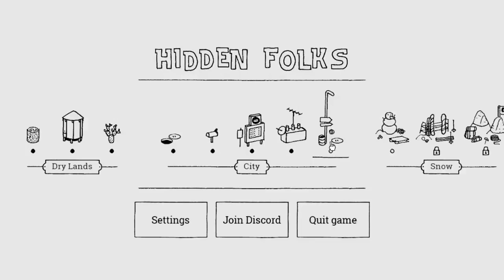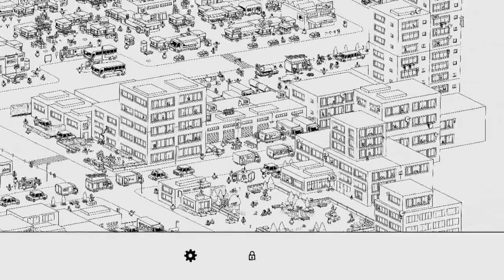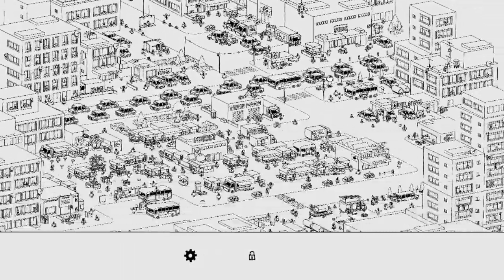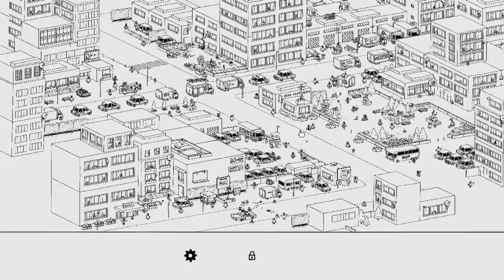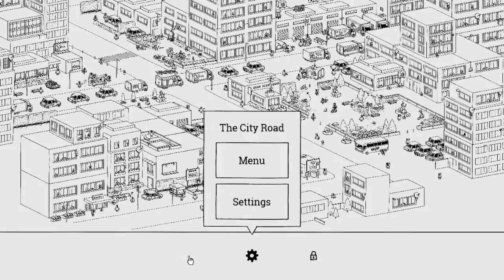Let's jump into the last city level and hopefully it's not a mess. Yeah, okay — it's a mess, but it's not as bad as that abomination last level. Something's off here though — the bottom of the screen isn't telling me what to look for. All I see is the menu cog and a lock. What does that mean?